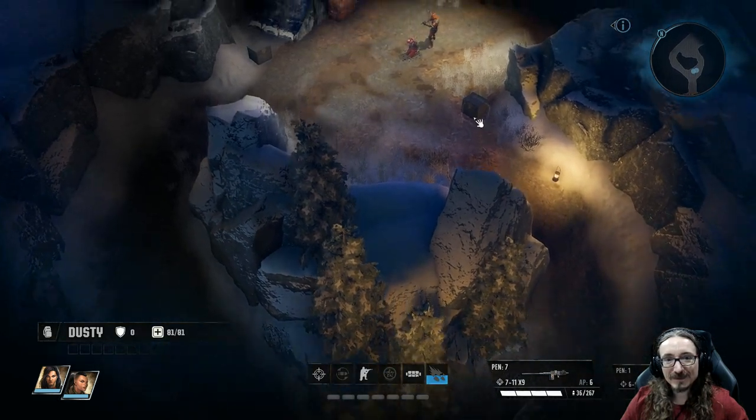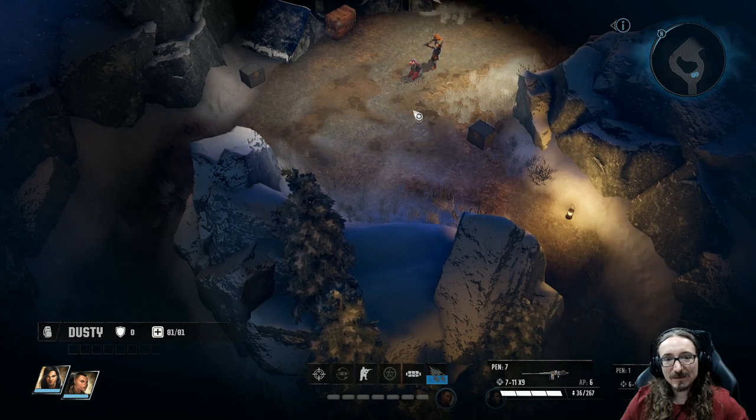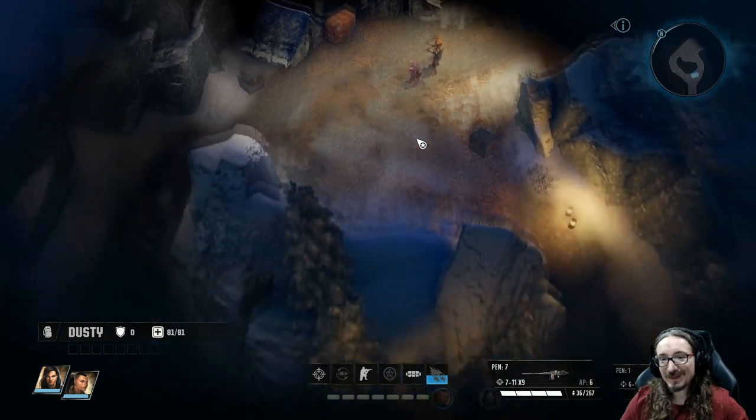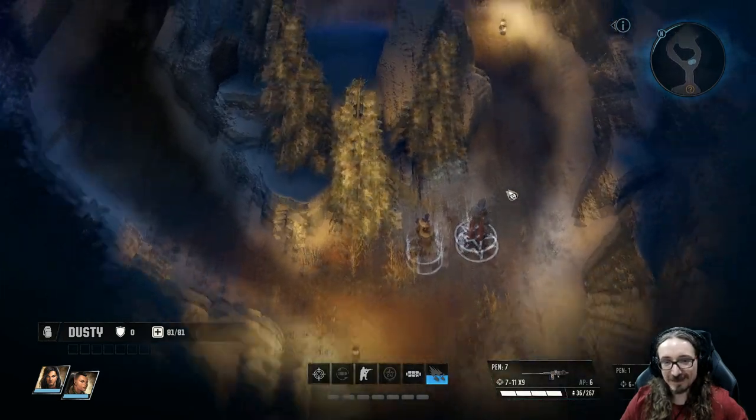Okay, what do we have up there? Container. Ammo box. So this is probably a case where I want to use her bunker buster. Is there like a stealth — crouch down. Okay, but that's going to stop automatically if I move. I want to not be seen.